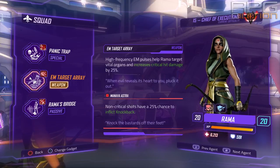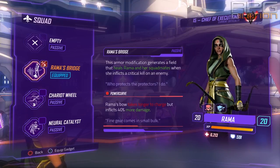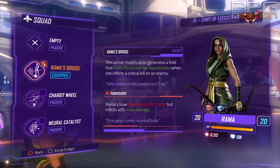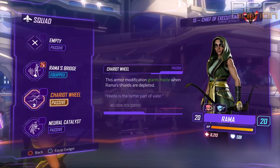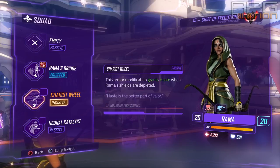The last gadget I'm using is Rama's Bridge. Whenever you get a critical hit — meaning your last hit lands on an enemy's weak point — you will heal yourself slightly and your squadmates as well. All three gadget options are great and equally useful, so it's up to you what you prefer. Chariot grants you haste whenever your shields are depleted, and since Rama's shields are almost non-existent they will get depleted when someone even looks at you — haste will make your life a lot easier. Neural Catalyst extends the duration of Rama's damage over time by 50%, applying to the plague arrow from Mayhem and any other damage over time from her abilities.